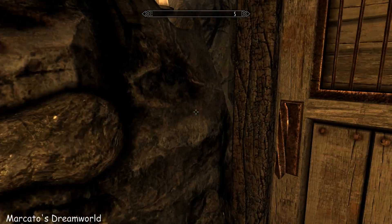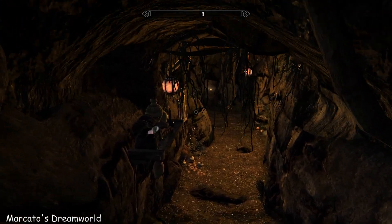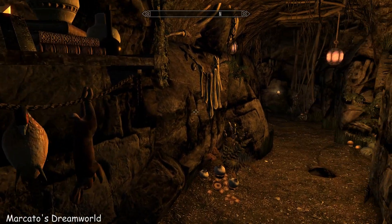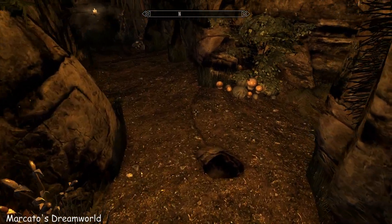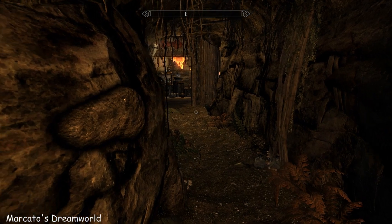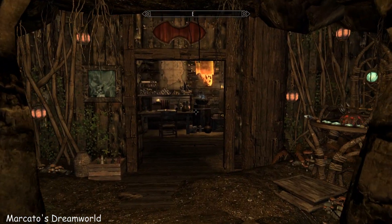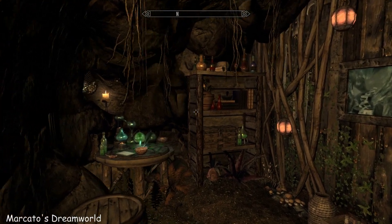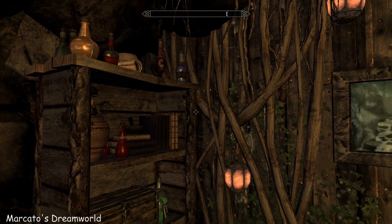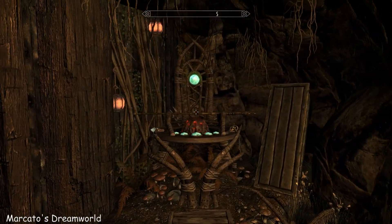And it's just a small home. For some reason Inigo doesn't want to come in — he doesn't approve. But it has just about everything you need. Lots and lots of storage, loads of things to take, and a Staff Enchanter.